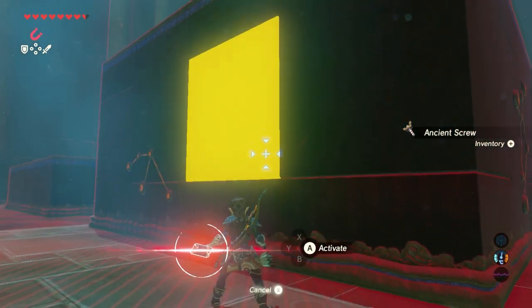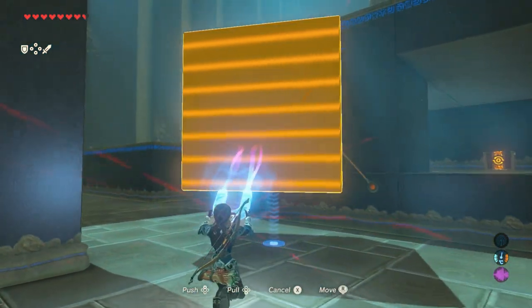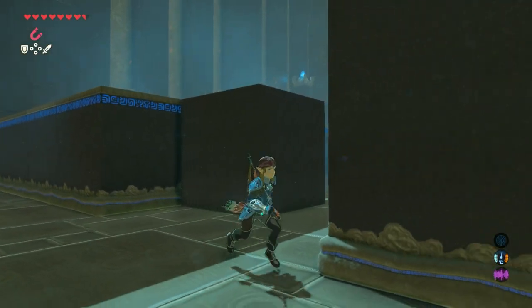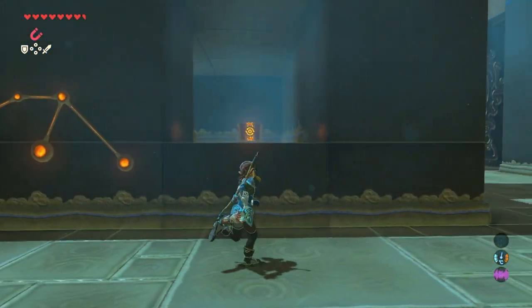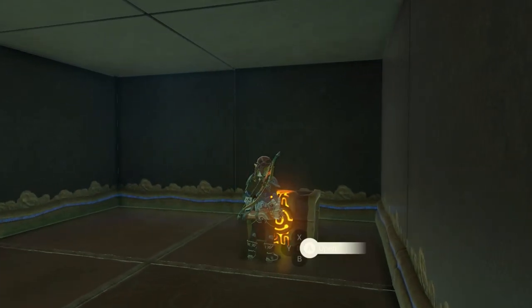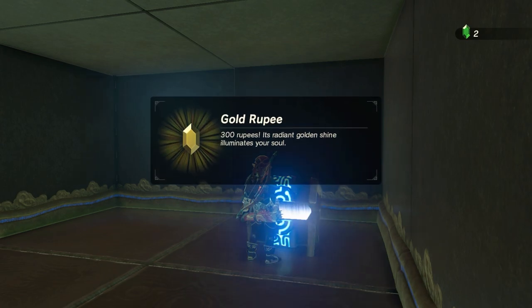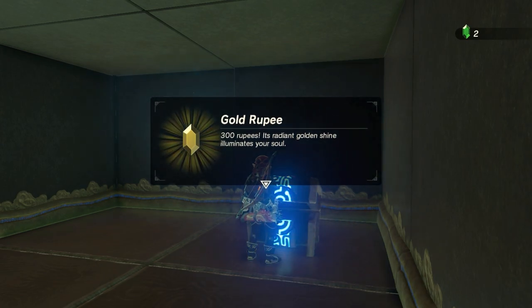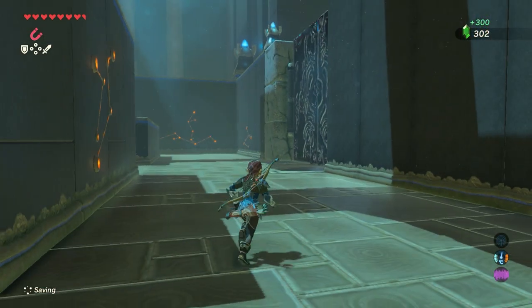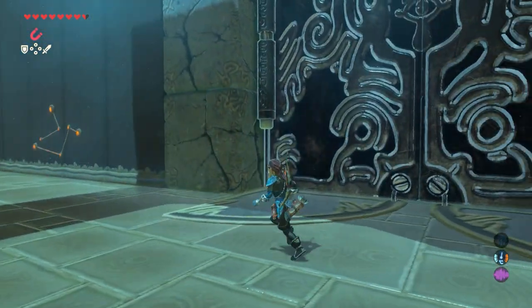There are also three treasure chests in this shrine. The first one is behind a hidden wall — if you don't know it's there, you won't find it easily. Get out the block with your magnesis rune, jump up to climb in, and open the chest. A gold rupee worth 300 rupees is inside, which is a lot — I only had two and now I have 302.